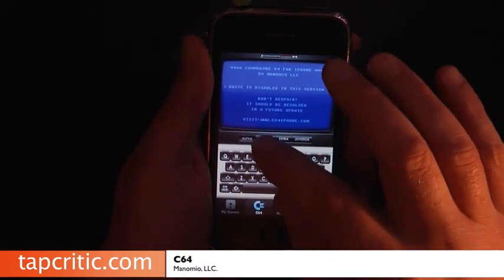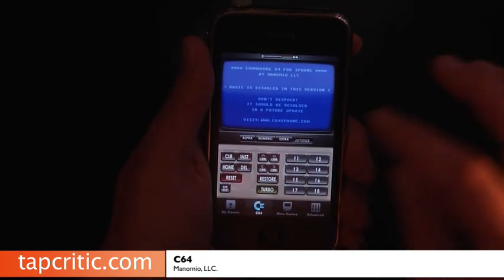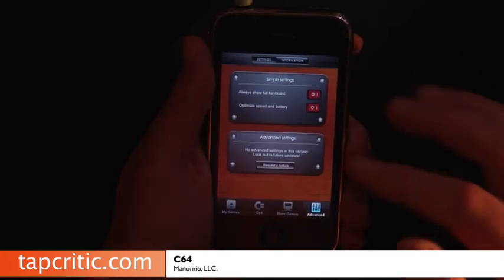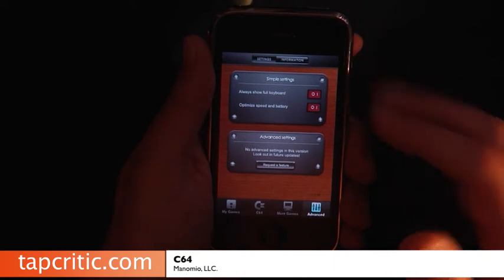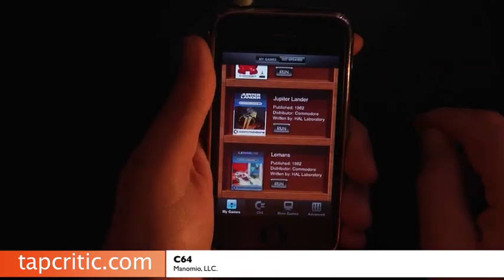Here's your full keyboard, you've got your numeric keypad, you've got your extra over here, here's your virtual joystick, you've got your advanced options here — always show full keyboard and optimize speed and battery. But let's go ahead and run Jupiter Lander.